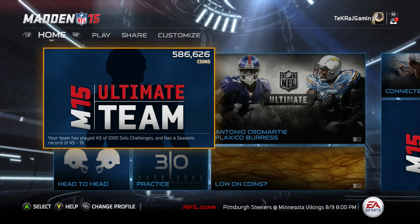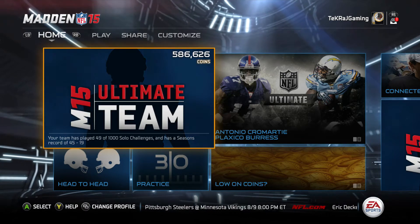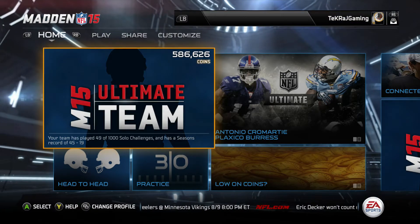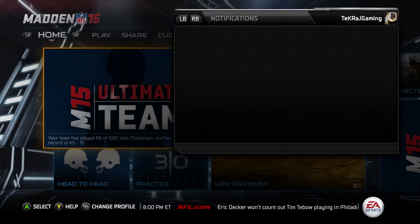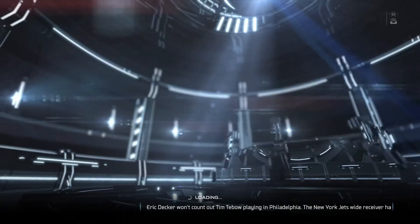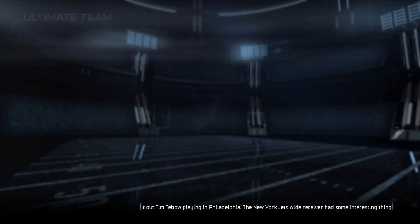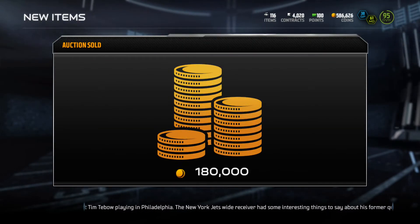What's up, it's your boy Tech Raj. I have to go out of town today, so last night I logged on — I wanted to give you guys something for your Wednesday. I wanted to show you how much I sold that Ray Lewis base elite card that goes into the ultimate legend Ray Lewis collection. It probably seemed like it wasn't much, but I ended up selling that card for $200,000.